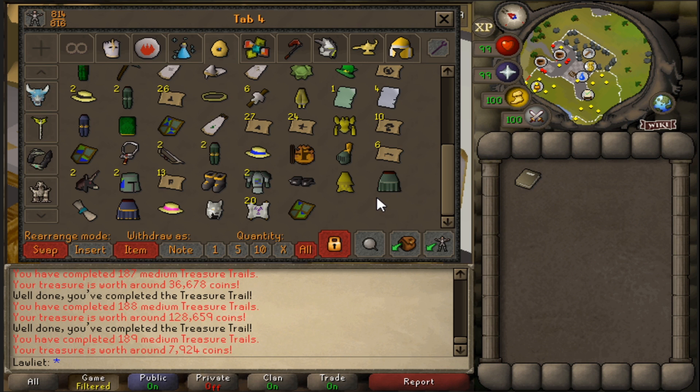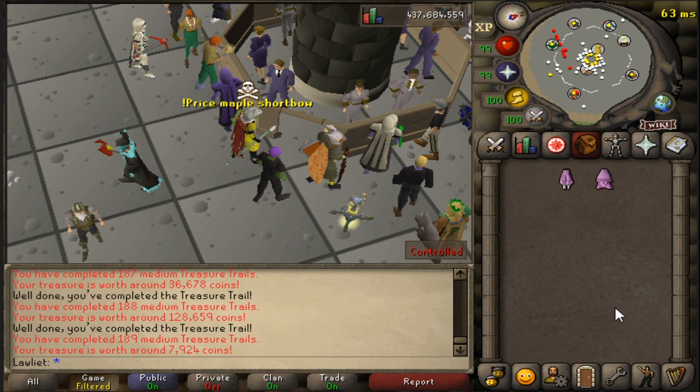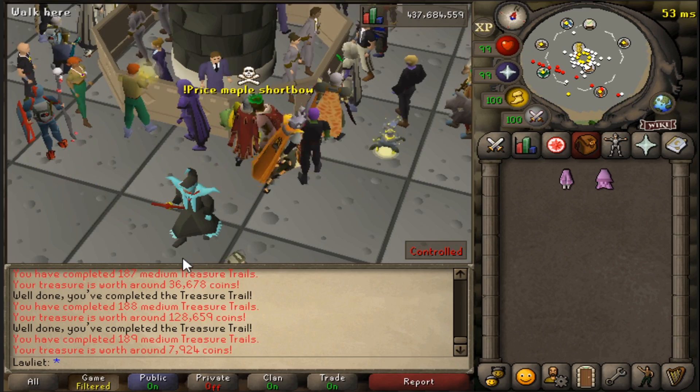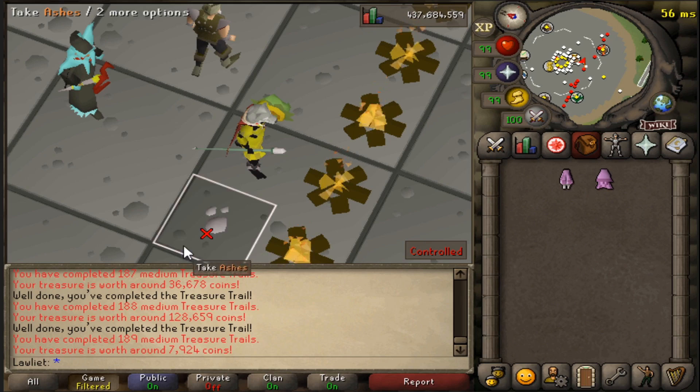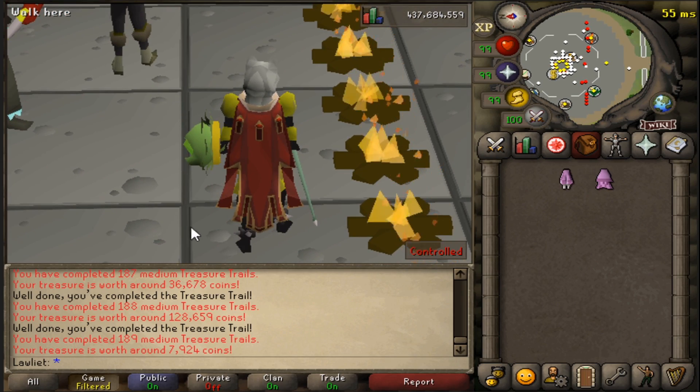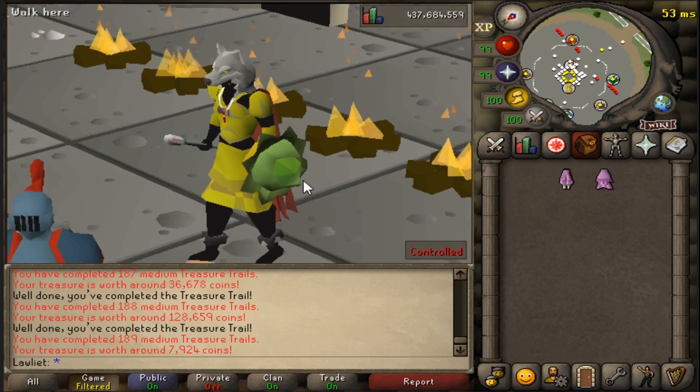We definitely probably lost money because we didn't get any ranger boots, but in the long run it's like 2 mil an hour if you get them on drop rate, so it's not bad. Here's a look at the loot tracker — this is all the loot we got from the 100 mediums. As you can see, it's only around 4.26 mil, so I'm pretty sure that we lost money on this, but that's perfectly fine. And before I sell off everything, I have completed a fashion scape from all of the items. Let me know what you think — rate it one to ten.